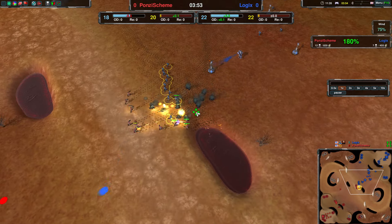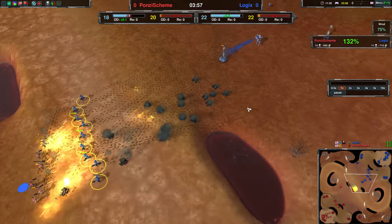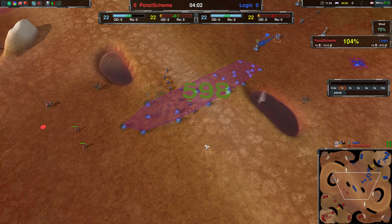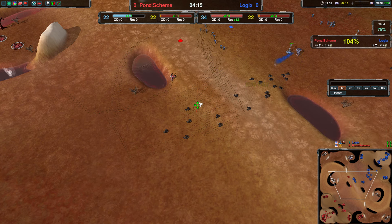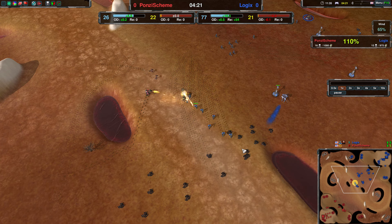Over here, let's see what the battle widget tells us — 400 and 600. So a decent fight for Logix. I think it's 850 lost for Logix, 650 lost for Team 2, so Ponzi Scheme. And with the reclaim for Logix it is definitely a lot better for them.